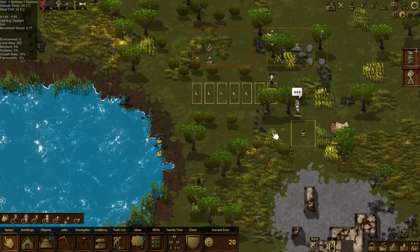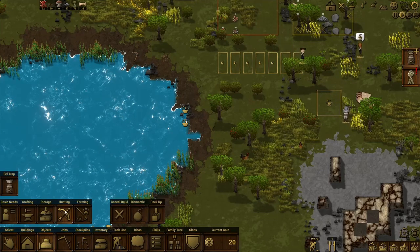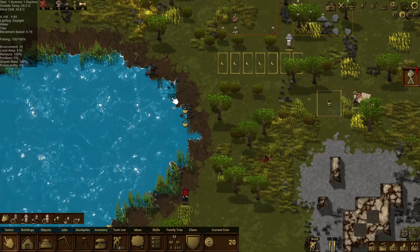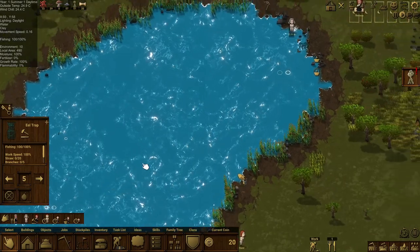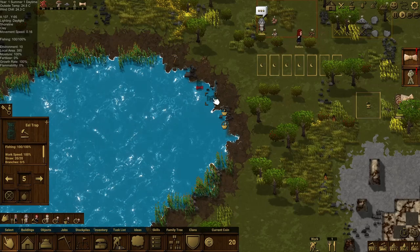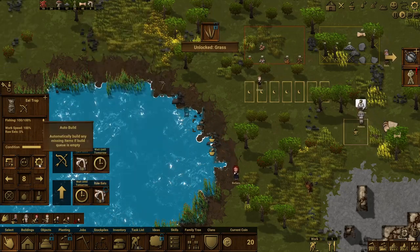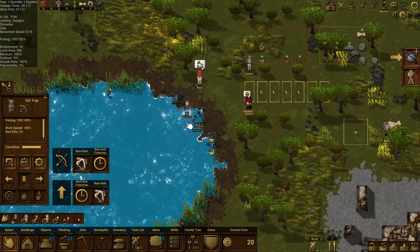Now we need a way to feed our people in a more automated way, and that is where the eel traps come in. We'll go down to objects, click on hunting, and get our eel traps. These need to be on the side, not the corners. Now, eel traps are a bit interesting — if you have too many of them in a lake, you will over-farm the lake and exhaust the entire supply so they won't produce anymore. So be very careful on how many eel traps you have on each lake. To prevent over-farming, you can add a 'wait till tomorrow' and then automate it, so your people will harvest 10 and then wait till tomorrow.